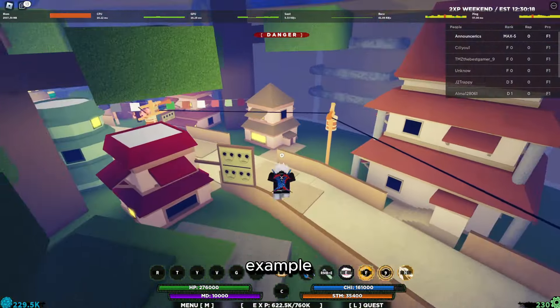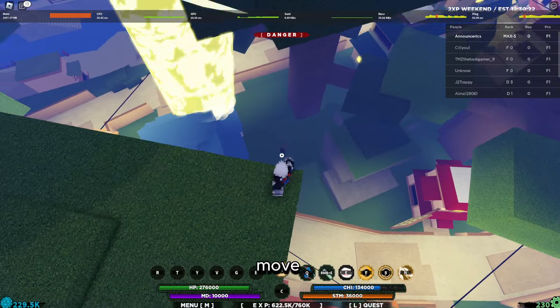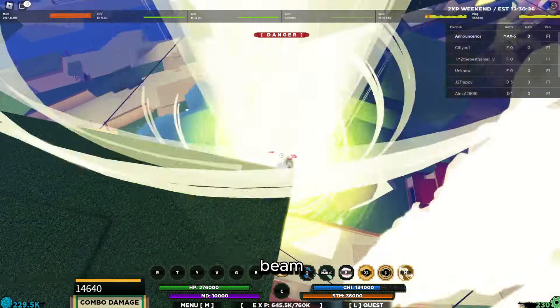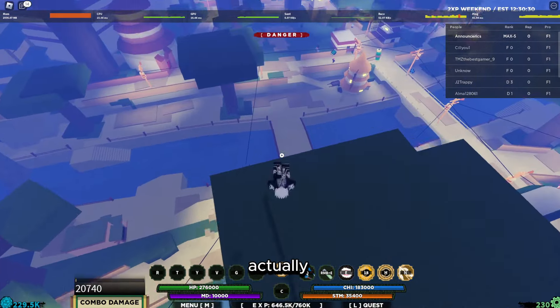Let me just show you the moves. I just showed you the second move. Now I'll show you the first move. You can see that's half a hand sign and then a giant beam. This is a pretty good move because you can set it up before you actually intend to use it.